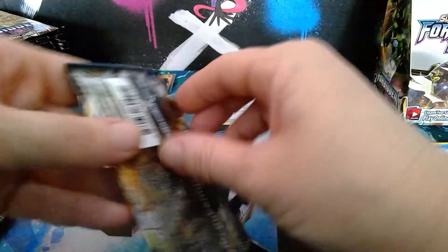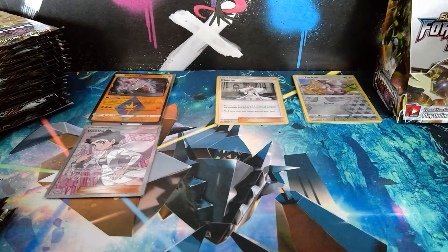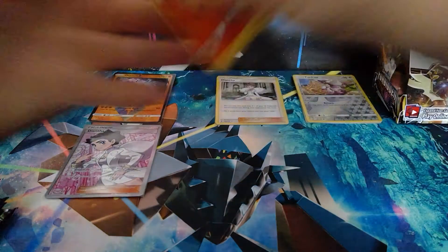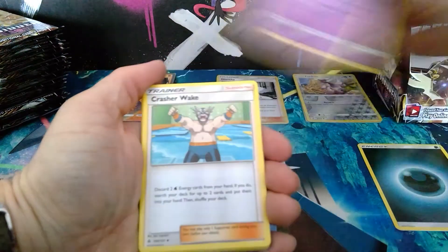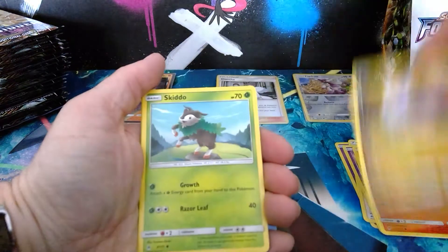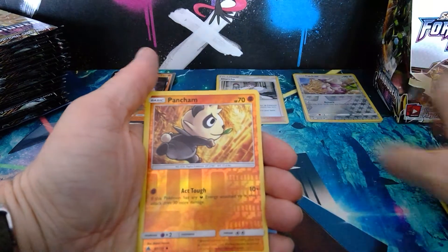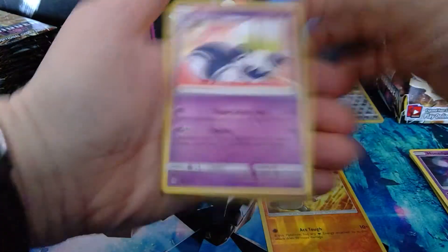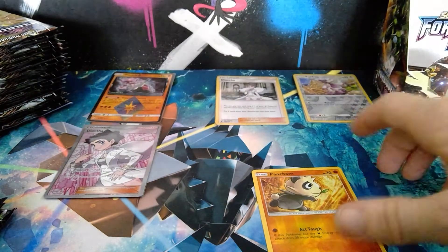Pack number four — one, two, three, four. We have dark energy, Poipole, Crasher Wake, Ralts, Fennekin, Goomy, Skiddo, Furfrou, Honedge, reverse holo Pancham, and a Meowstic non-holo rare — that's another one I'm trying to find the counterpart of.